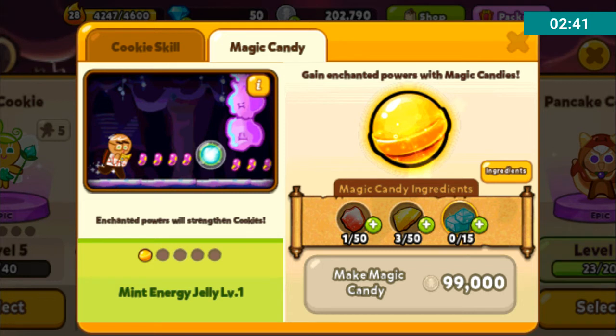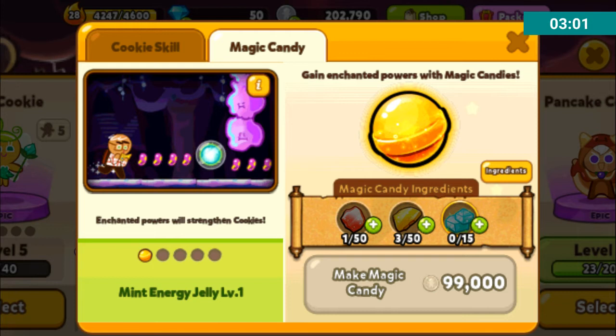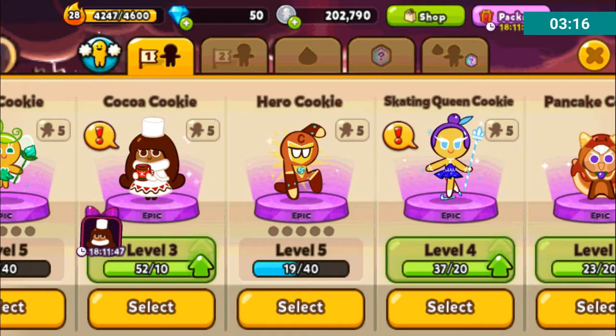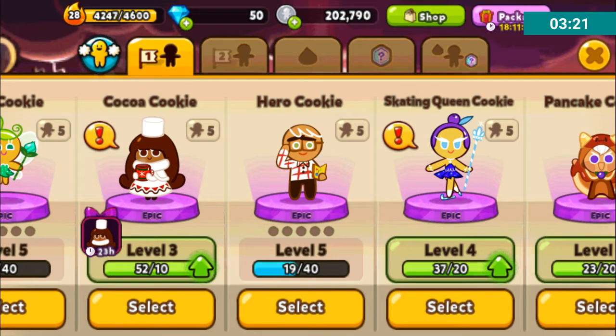It's quite strange. The specific cookie ones are much less, and I don't know if that means they're rarer. But basically, once you get 50 of the needed gemstone pieces and 15 of the needed cookie-specific ingredient, then with 9,099 crystals, you can add a new power to the cookie.